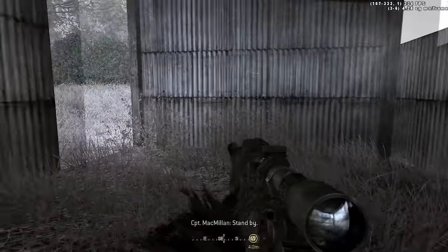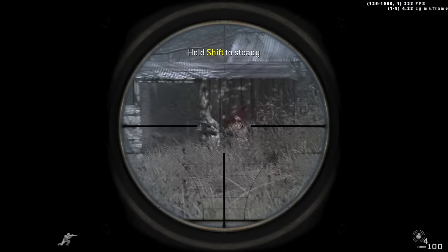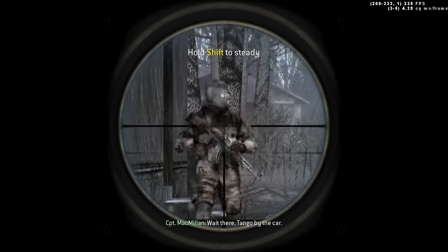The mission starts you out south of an abandoned village. From there, you follow Macmillan, taking out two Russian patrol guards. After you snipe the guards, you head north towards a house. A guard will begin walking outside of the house, where you then snipe them.